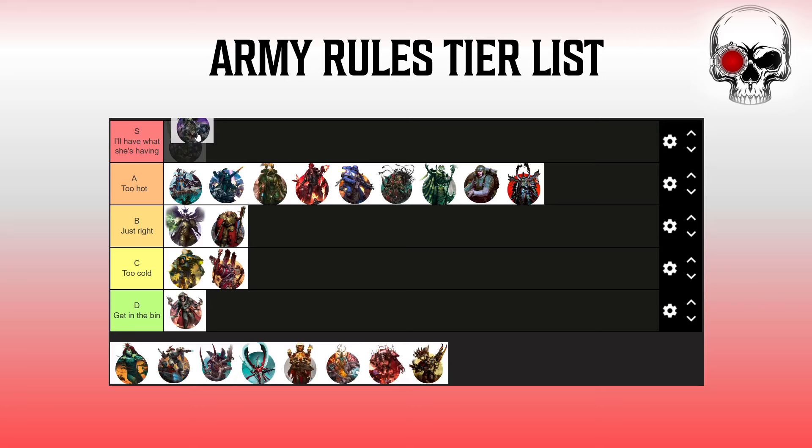Grey Knights go S tier. Games are won and lost in the movement phase, and with scoring points being trickier in general now, you can just jump around the board and be wherever you need to be. That's a fantastic ability — it's super strong and always in play. You have to be thinking: where are the Grey Knights going to be next turn? The simple answer is wherever they want. If you haven't screened out the board, they can go wherever their tactical objective cards need them to go. It's fluffy, works with what Grey Knights want to do, and it's just strong.